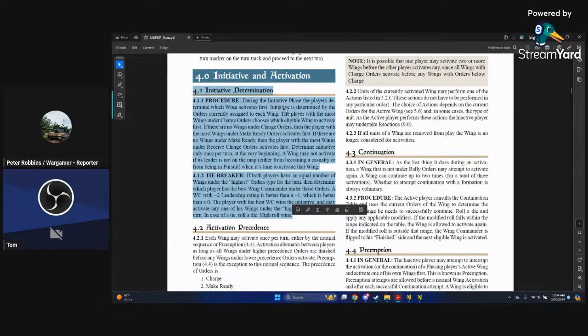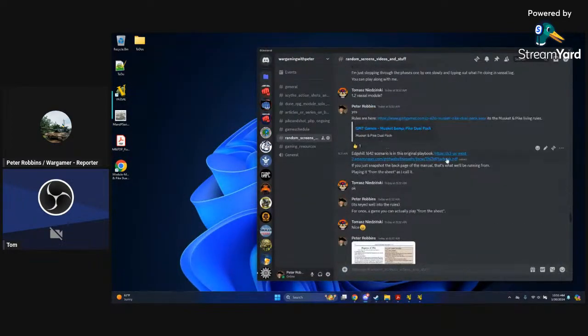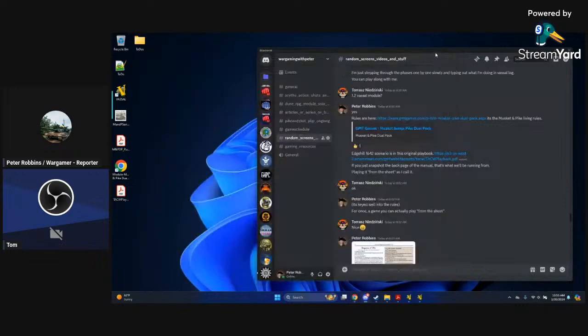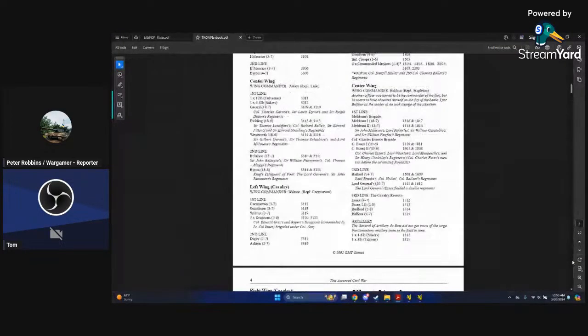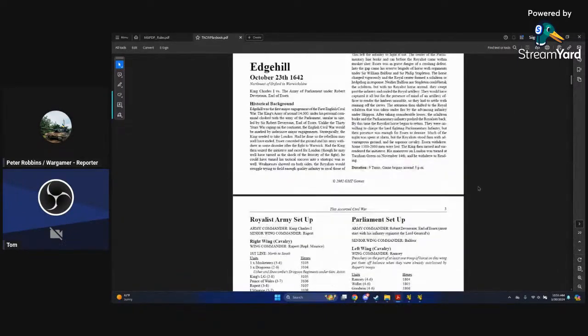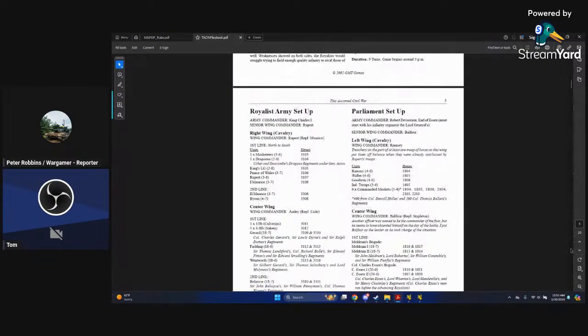During the initiative phase, players determine which wing activates first, which is kind of interesting. What's a wing? A typical army of this era was composed of three wings: right, center, and left — kind of like Memoir '44. Let me find the Edge Hill scenario map so we can see the wings laid out on the battlefield.